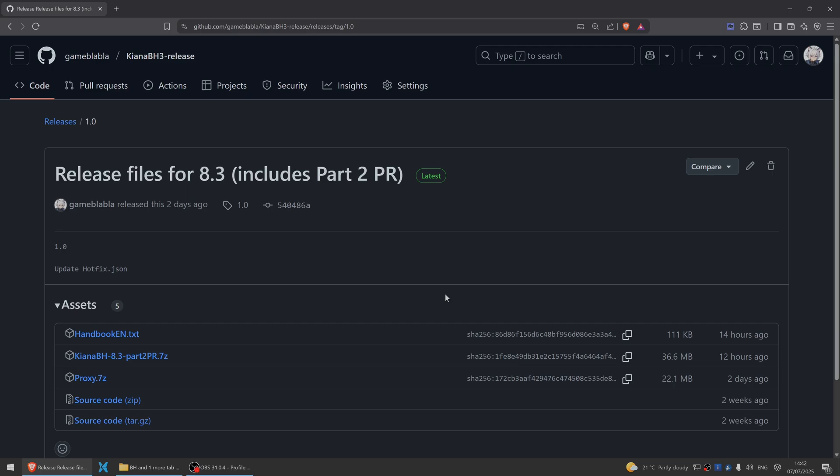Hello guys and welcome to another video. This time we're taking a look at Kiana BH3, which is a private server for Honkai Impact Third. It will allow you to play Memorial Arena as well as Super String Dimension, but it's still very limited right now. Still, it allows you to play with all of the characters.